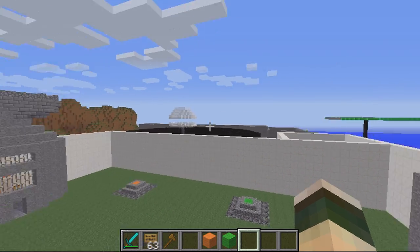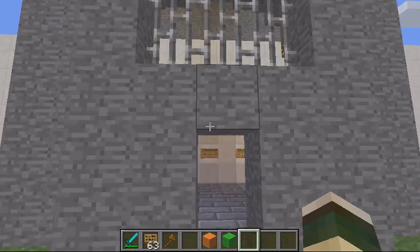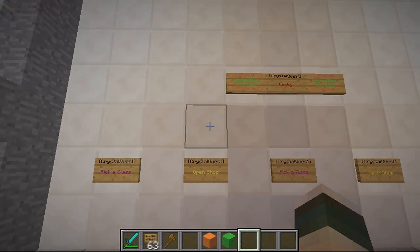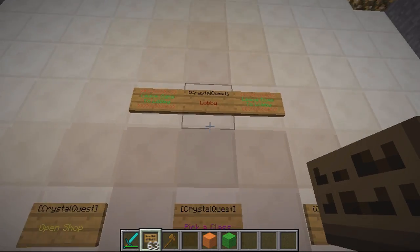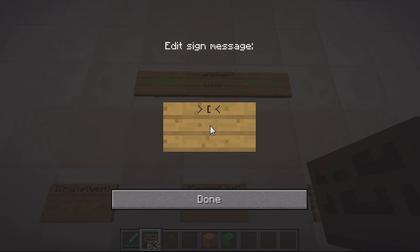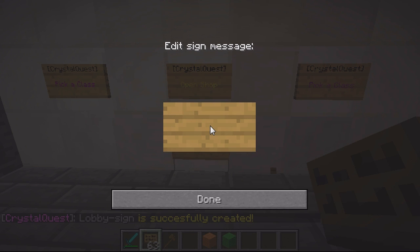The final thing is to go back to your lobby and add some signs. You have a lobby spawn sign that teleports you back to the lobby — that's bracket Crystal Quest and then Lobby on the last line. Then the shop sign: bracket Crystal Quest and then Shop. That creates the shop.